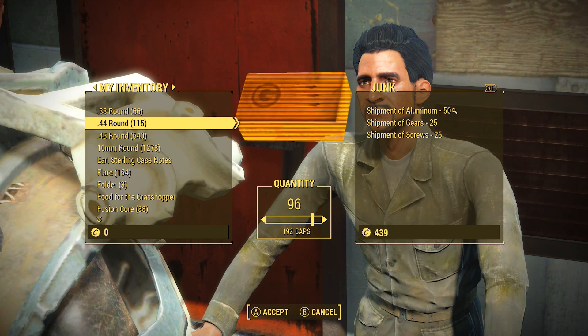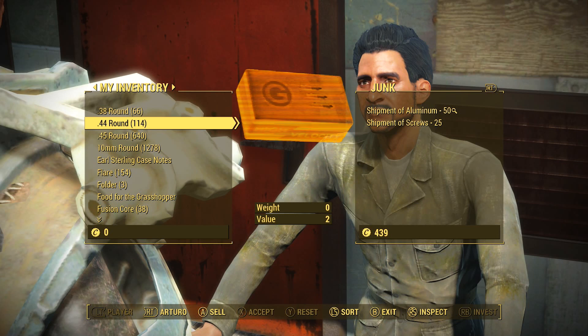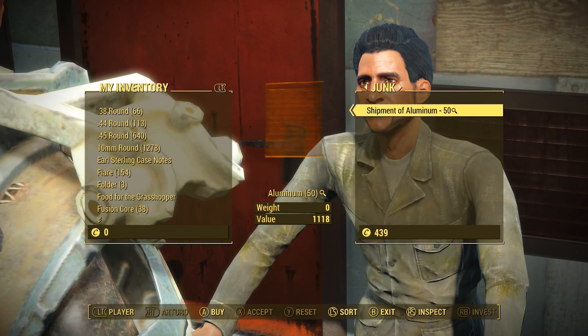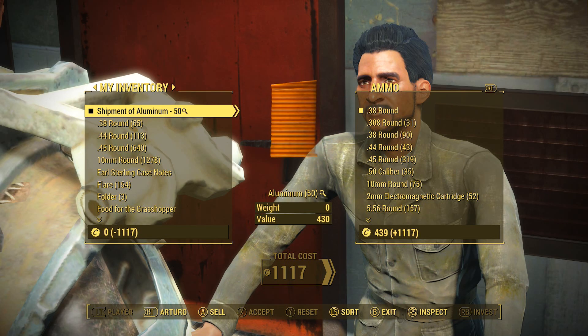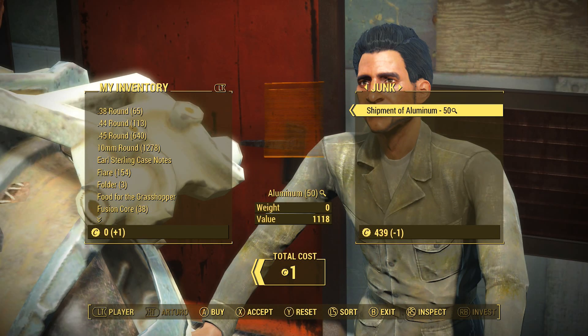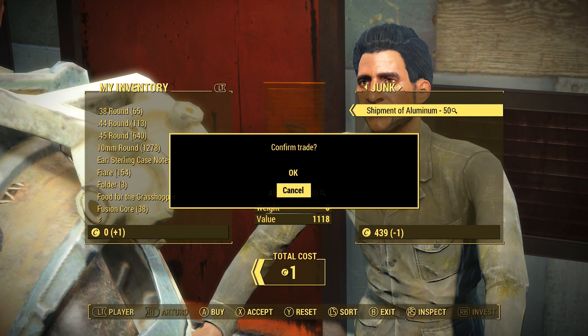You can repeat it — go back, set it to one cap, go to gears, screws — works again. It won't always work. I'll show you what failure looks like: one way is it's not saying 'confirm trade' but the item is on your left — just put it back. The other way is it says 'confirm trade' but you didn't actually take it. Those are the two ways you can mess up — no big deal.